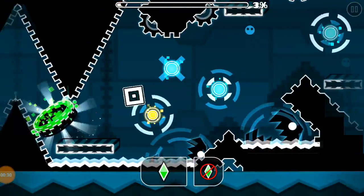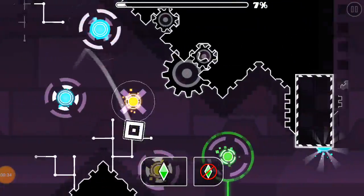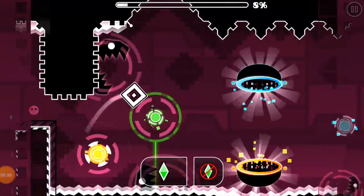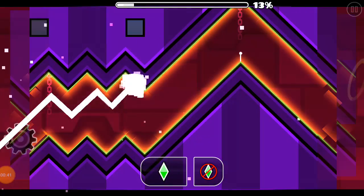So this part's quite simple — just follow the arrows where you're supposed to jump. There'll be X marks showing you where not to jump and where to jump. This big part: spam three times.